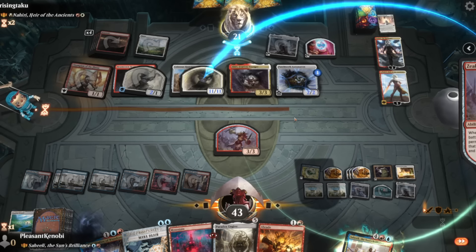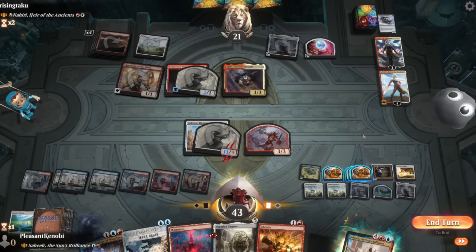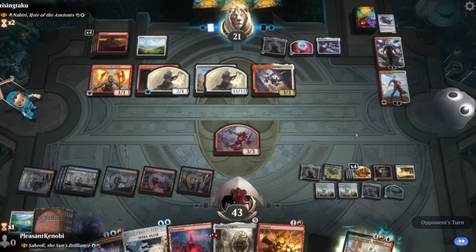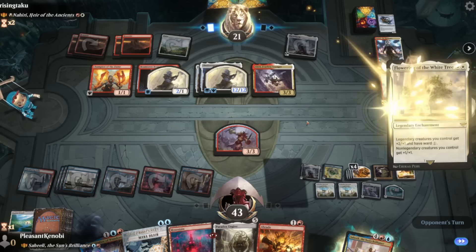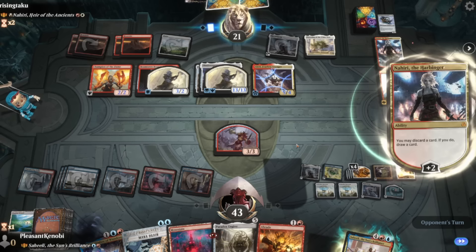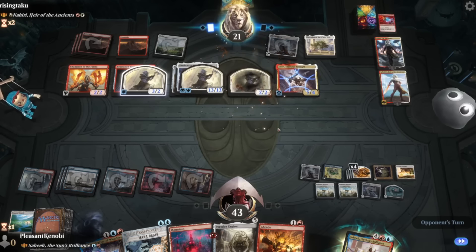We're on 43 life and they could do 43 damage if they have enough equipment. We're attacking Nahiri. Next turn we can copy the Zealous Conscripts token made by Nexus of Becoming — the World Waker Helm and Nexus of Becoming all work together like a Rube Goldberg machine. If they don't kill our Zealous Conscripts with their commander we could steal every permanent they control — which would have been absolutely sick. But they drew a removal spell for it. That's a real shame.